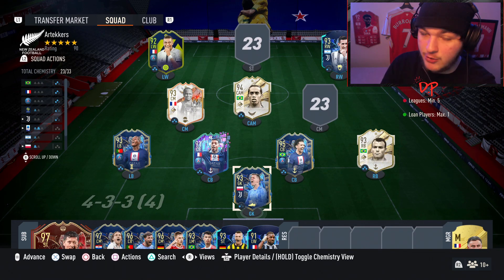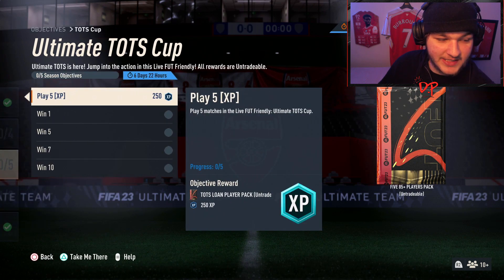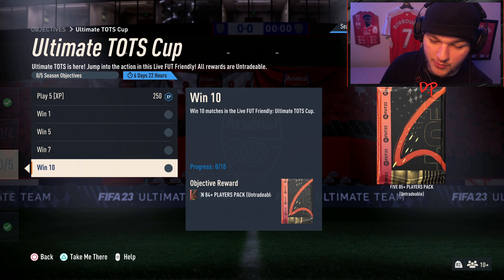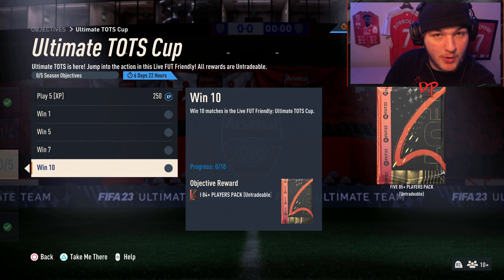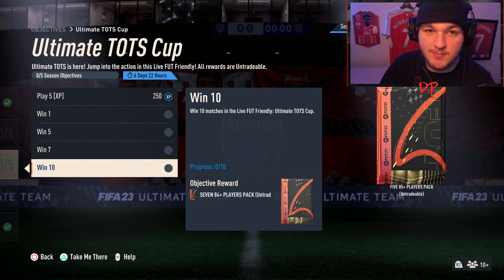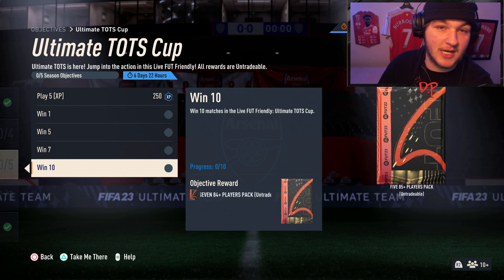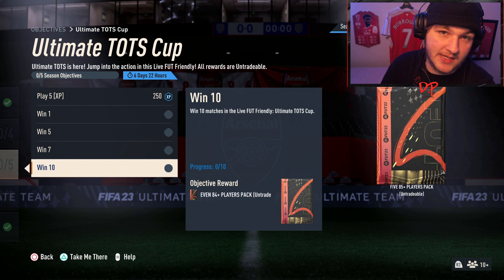That's a pretty easy objective today. The Ultimate TOTS Cup requires winning 10 games from 35 to get the maximum reward of an 85 by 5 pack. You need at least five leagues and max one loan player, but it's max chemistry so it's completely fine. Use the best players in your club, choose a comfortable formation, and set up your custom tactics and player instructions.